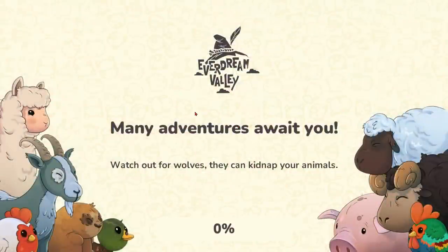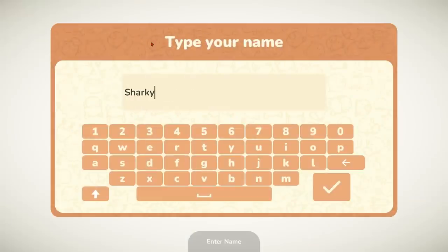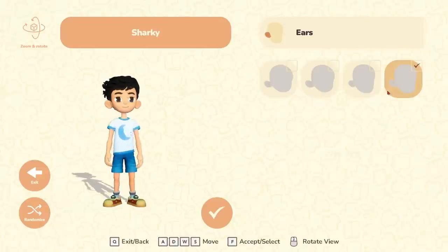Many adventures await you — watch out for wolves, they can kidnap your animals. I remember actually getting attacked by wolves at night time; lots of nasty animals come out at night if you venture too far from your farm. So let's do a nickname and get a character customized. I love the design of this game, it's very cartoony.